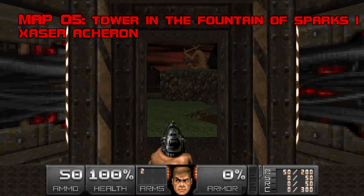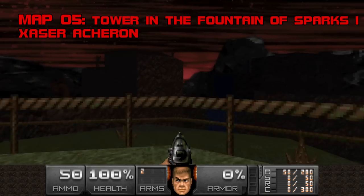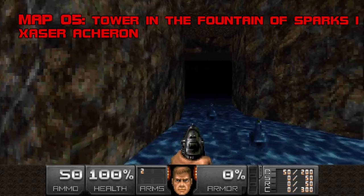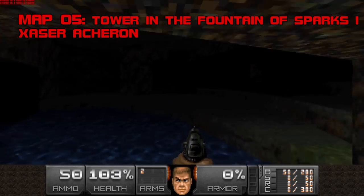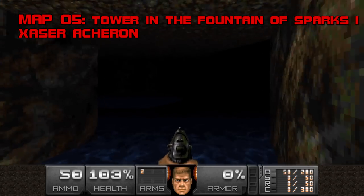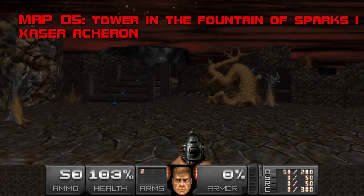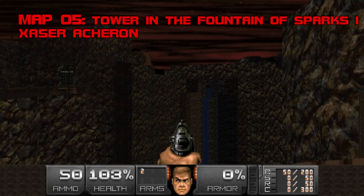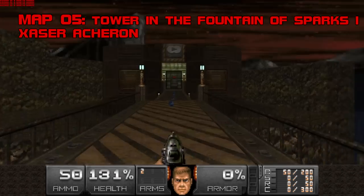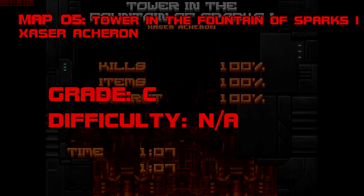Map 5: Tower in the Fountain of Sparks 1. BTSX Episode 2's hub maps don't have the same appeal as E1's magical metro stops. There is something meditative about them that E2 fails to replace. Zazer's natural landscapes are perfectly serviceable, and he keeps you from getting lost with health bonus crumb trails, but that's exactly the problem with E2's hubs — they only exist to convey you from one map to the next. The train stations felt organic and present, while the four towers in the Fountain of Sparks are just filler. My grade for this set of hub maps is a C, with no grade for difficulty.